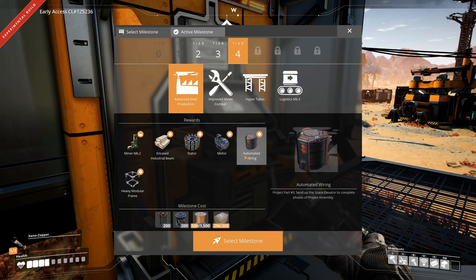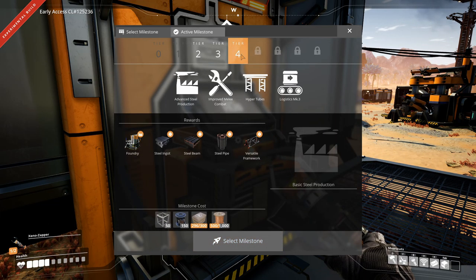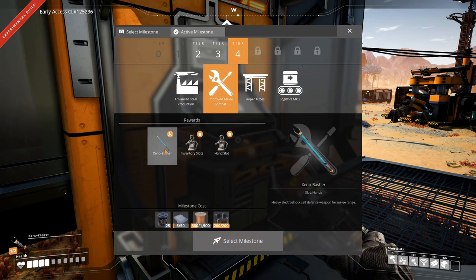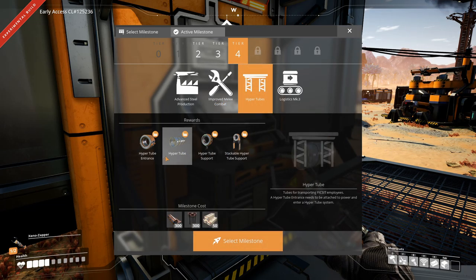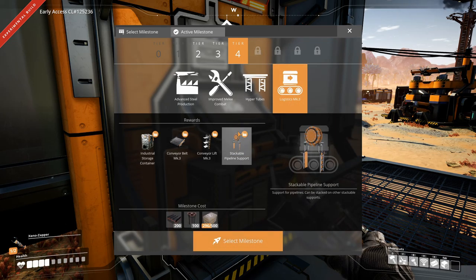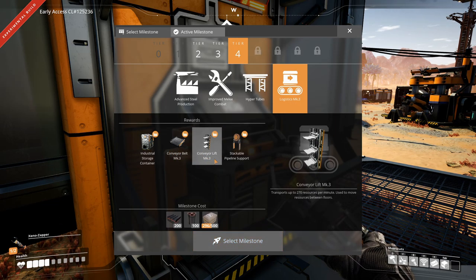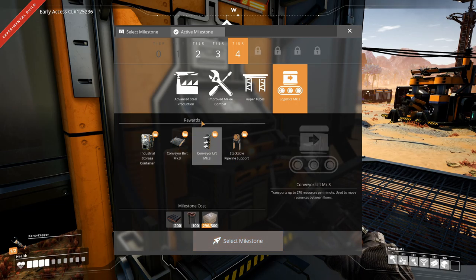Then we have advanced steel production: miner Mark 2, encased industrial beams, stators, motors, automated wiring, and heavy modular frames. I'm guessing automated wiring is sent up the Space Elevator. Then we have improved melee combat with the xenobasher, which is going to be handy, and hyper tubes which are going to be handy as well. Logistics Mark 3 will give us bigger storage containers, conveyor belt Mark 3, conveyor lift Mark 3, and stackable pipeline support - all very useful.